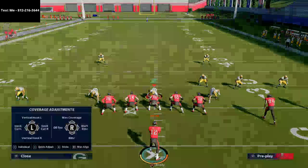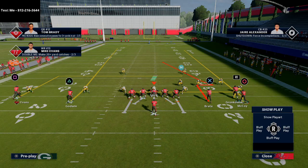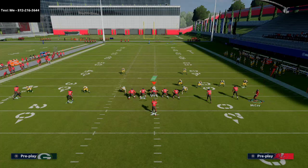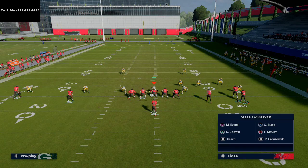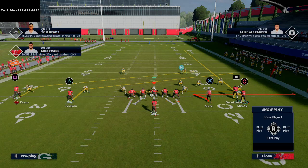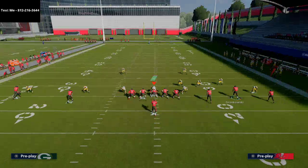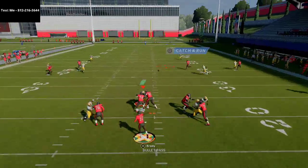This play really torches press man-to-man coverage. If you put McCoy on a fade you'll see the fade actually works better than his stock route because he doesn't waste time fading to the outside — you can bomb cover two man press for a touchdown. Another option: take Gronk and throw him on a whip route since he's unbumpable. If whip routes aren't pressed they're very good against man coverage on the backside.